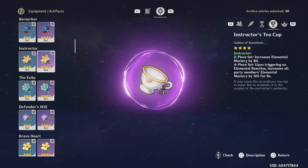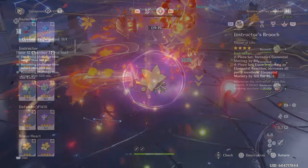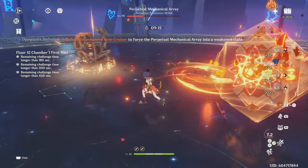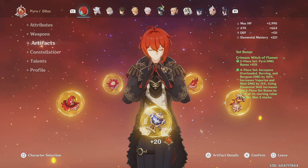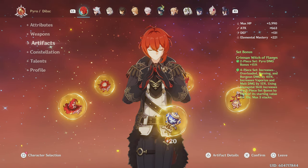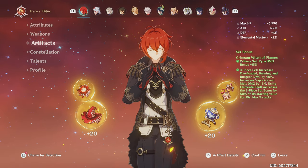For Burgeon, the best set is four Instructor, which will give tons of EM to Diluc. Now for late game artifacts, for the Melt and Vape build, the best set overall is four Crimson Witch of Flames. This set is basically tailor-made for Diluc — it grants Pyro damage bonus when you use a skill, which when playing Diluc you will be doing a lot, all while increasing the damage of Pyro reactions. I highly recommend to farm this set since it's so strong, but farming it can be a pain, so thankfully there are other options.